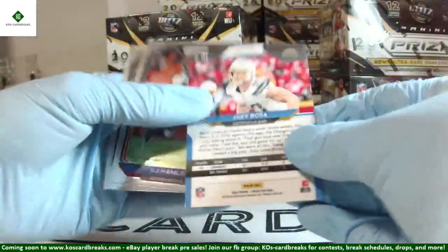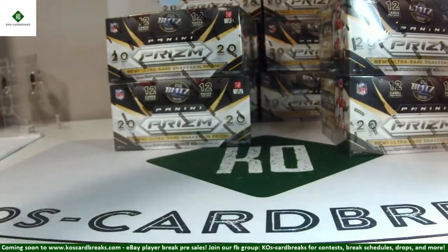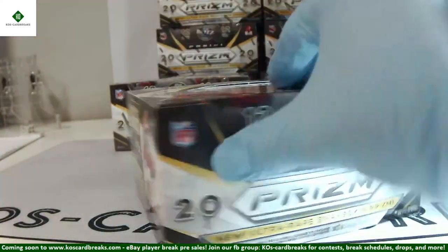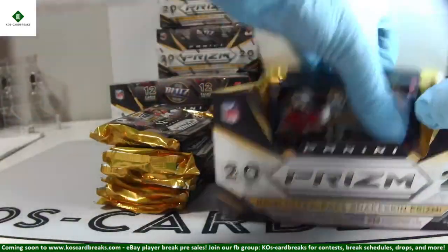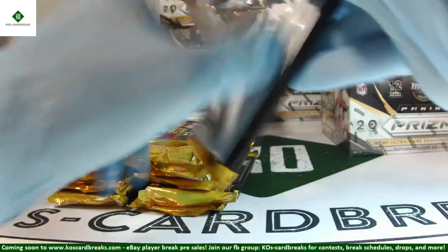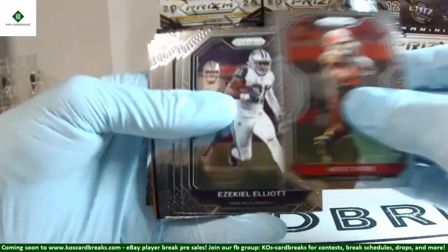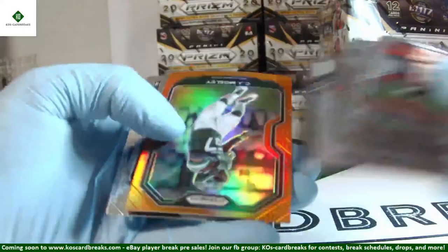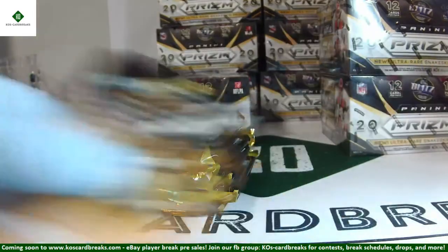Joey Bosa orange out of 249. KJ Hamler and Ruggs — Ruggs for my Raiders. Closing out box number one. It's nice to have the Raiders as the hometown team here in Vegas. It'll be nice when we can actually go to some games. You got Mahomes and Thomas — nice hits already. Hopefully we can get you a lot more. Rogers base, CJ Mosley out of 249, Jawan Jennings and Josiah DeGora rookies.